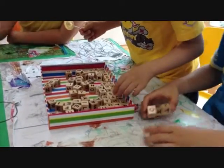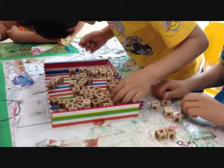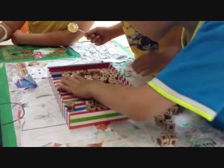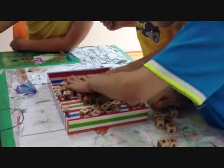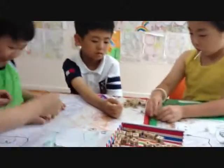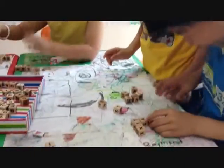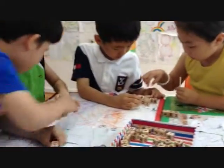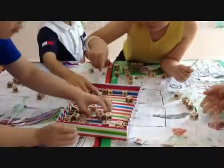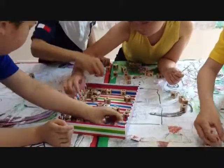Players begin by selecting 13 letter dice from the box each. Once all players have their dice, the action begins. Players attempt to build their best crossword puzzle from the dice they chose. Once a player finishes all 13, he or she yells and all the players must take two more dice. This continues until all the dice have been taken and one player completes his or her crossword.